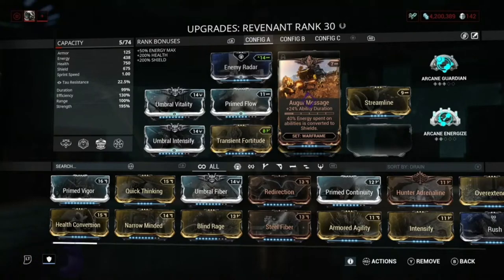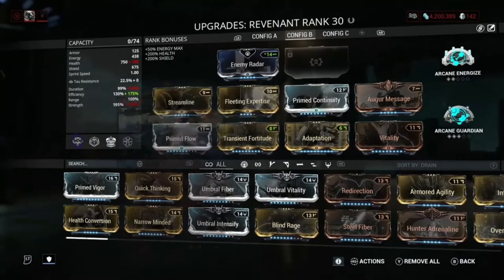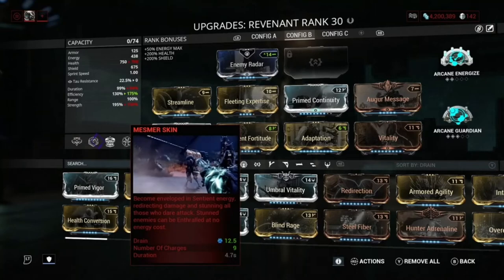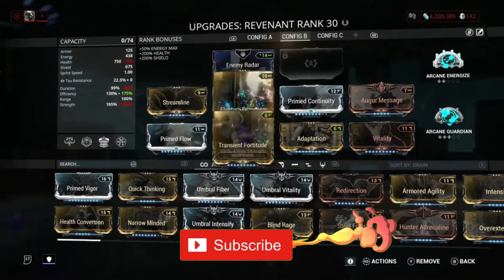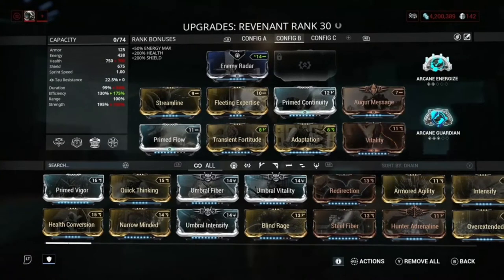I slapped on Augur Message because one, you get 40% of energy spent on abilities converted to shields, and two, it gives us that duration so we're not at like minus 50% duration. This is my main build and I'll always use this. Now for an Index build, this build is mainly focused on Mesmer Skin. We just have max efficiency — basically the ability only takes 12.5 energy, which seriously isn't a lot. For this build we've got Prime Flow, Streamline, Fleeting Expertise, Transient Fortitude for strength because we want strength for Adaptation, Prime Continuity, Augur Message, and Vitality. This is also zero Forma.